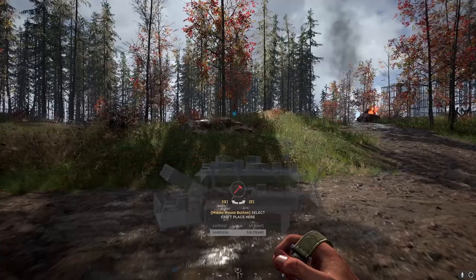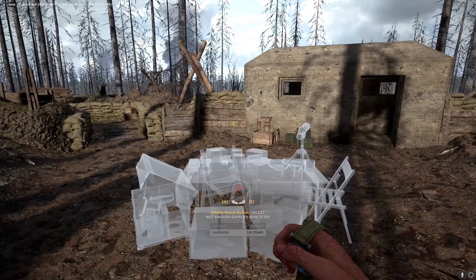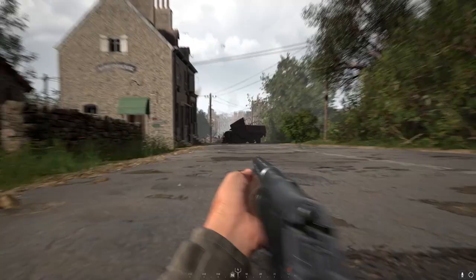Number 18. Building garrisons costs 50 supplies anywhere in friendly blue zones and 100 in enemy red zones. Remember, your support guy will only drop 50 supplies. Number 19. A satchel will remove a vehicle corpse — use this to clear out roads that have been blocked by destroyed vehicles.